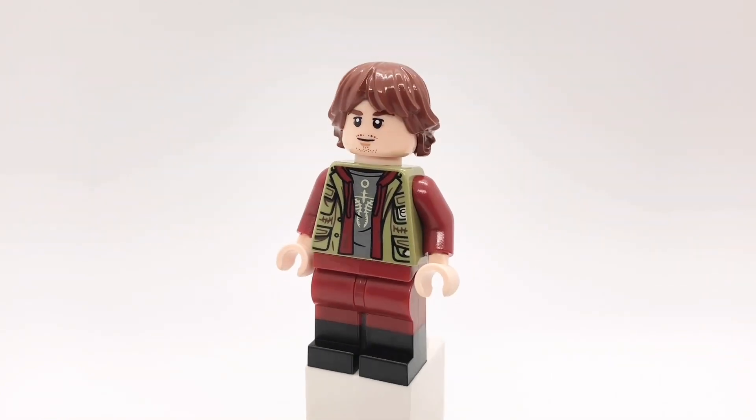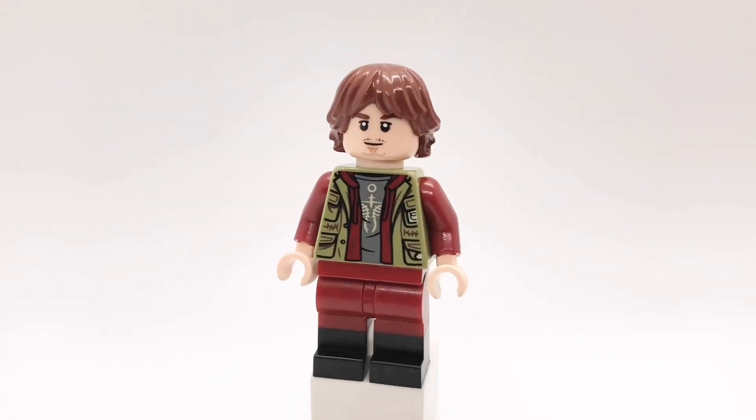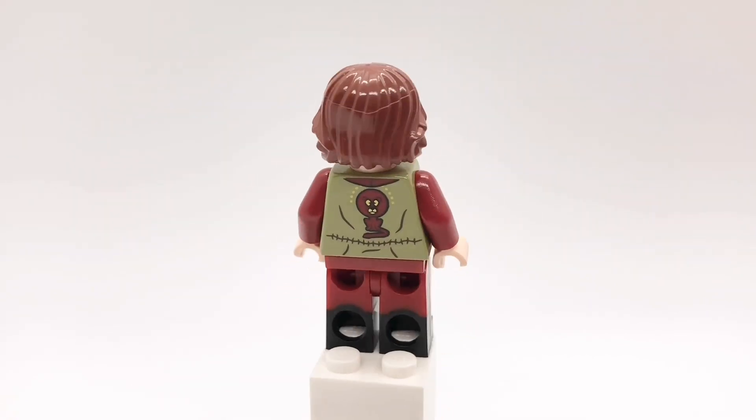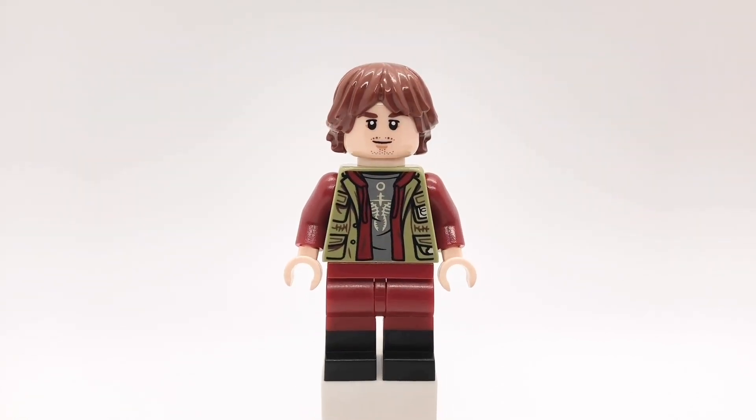Here is Scud. His hair is Jim Halpert's and that head is from the DFB CMF series. His torso is from Jurassic World Dominion but I gave him dark red arms and light nougat hands, and then his legs are Star-Lord's from the Infinity Saga Guardian ship set.